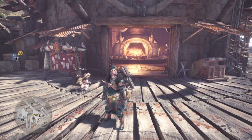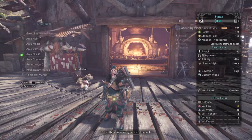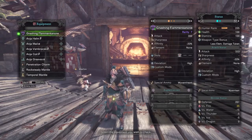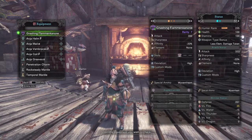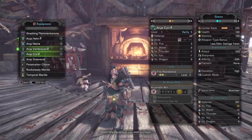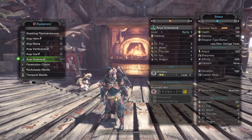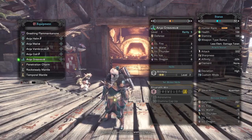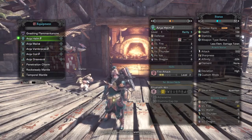Up till now we've been using mostly melee weapons. Today I'm going to be using a heavy bow gun from the Anjanath tree, Gnashing Flame Canyon. Like all the others, no augmentations or anything, and pure Anjanath armor. Another reason we're using a long-range weapon: Anjanath's armor works better with it, since it has skills like artillery, special ammo boost, and fire attack.